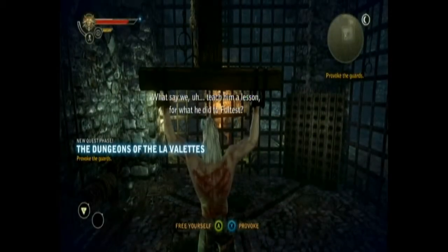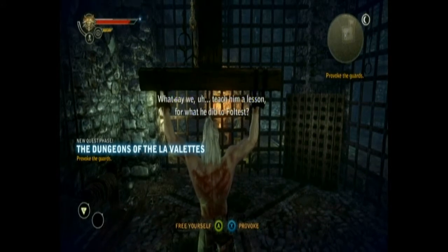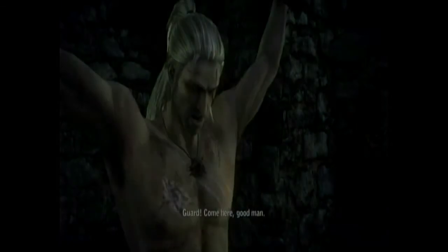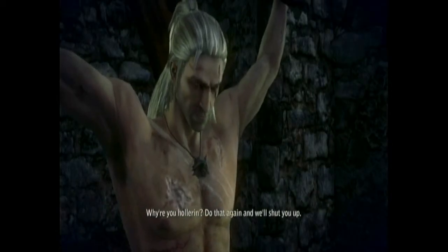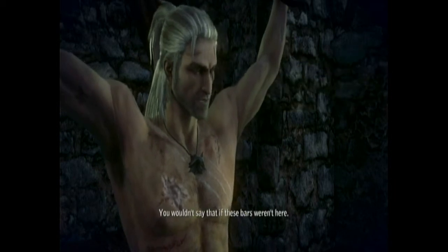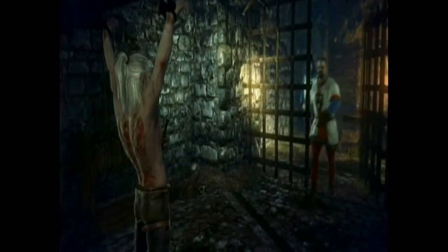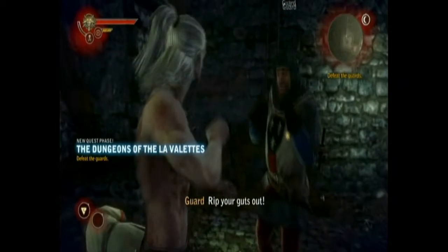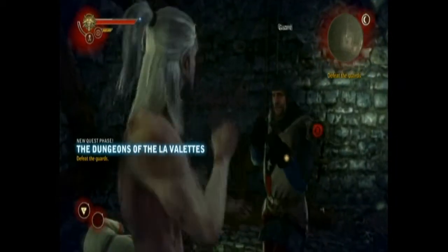We're going to be finishing up the prologue here in the Dungeons of the Lavalettes, and we're going to be getting an achievement right off the bat here. You'll start off chained up, and you're going to want to piss one of these guys off, and that will give you a little cutscene where you take him out by surprise, so you will only end up having to fight one of the guards instead of two, which is good.